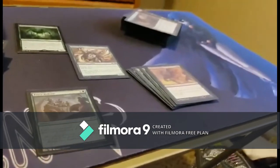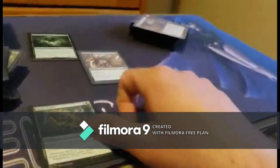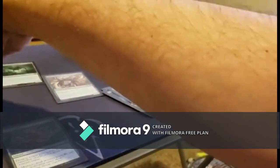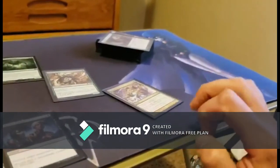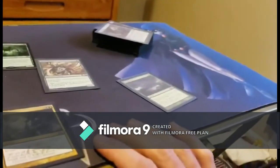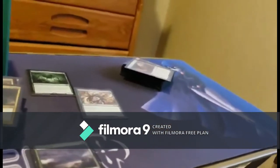Tower Defense gives all your creatures +0/+5 and reach, though since spiders already have reach the +5 defense is the main draw. Hero's Downfall destroys a target creature or planeswalker, which will be especially useful with War of the Spark. Beast Within destroys a target permanent but the controller creates a 3/3 green beast token — so you could destroy your own spider token if needed or deal with something stupid your opponent has. Second Harvest doubles all your tokens. Go for the Throat destroys a target non-artifact creature. Abrupt Decay can't be countered and destroys a non-land permanent with converted mana cost three or less. Putrefy destroys a target artifact or creature and it can't be regenerated. Windstorm deals X damage to each creature with flying.